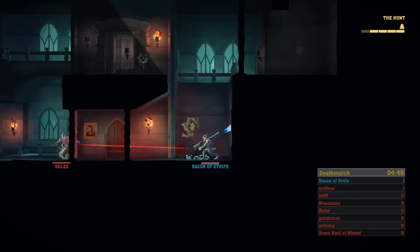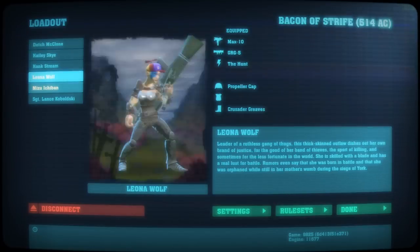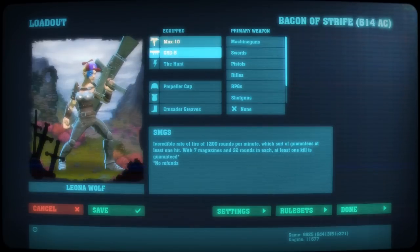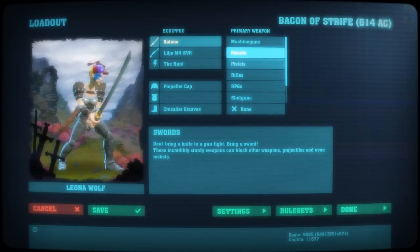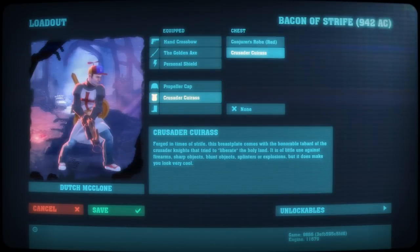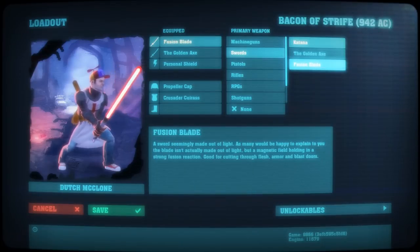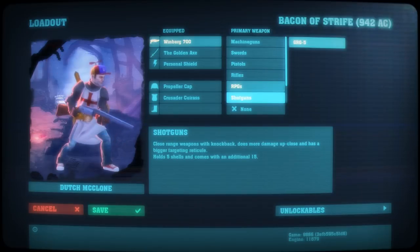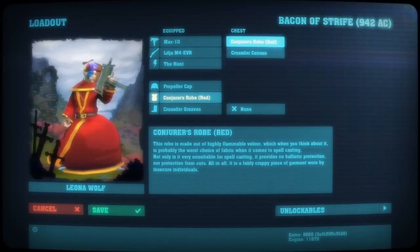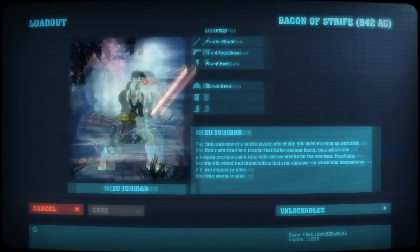The last bit of the gameplay premise is the customizable loadouts and character selection. You start with a couple of characters unlocked — Dutch McClone and Hayley Sky — plus the assault rifle and katana. You have two weapon slots which can be filled with any weapons; you don't have to have a melee weapon, you can even go double melee. Each character has their own individual loadout, so you can set each one up however you like — for example, playing one character aggressively with one loadout and another character in a different style with a different setup.